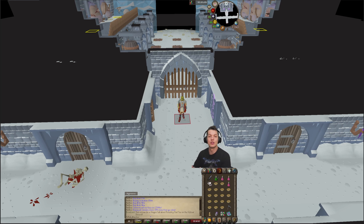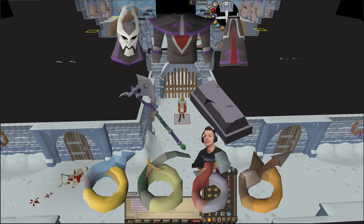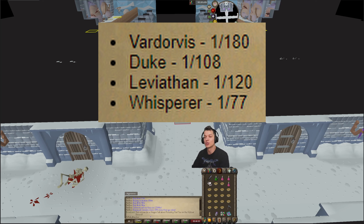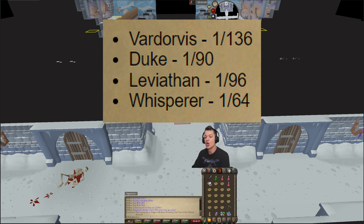Prior to the update, hitting the unique table — which consisted of the Virtus pieces, the Axe pieces, the Chromium Ignits, and the Prestige pieces — was 1 in 180 for Vardorvis, 1 in 108 for Duke, 1 in 120 for Leviathan, and 1 in 77 for Whisperer. All of these got buffed by 20-30%, so the new drop rates are 1 in 136 for Vardorvis, 1 in 90 for Duke, 1 in 96 for Leviathan, and 1 in 64 for Whisperer.